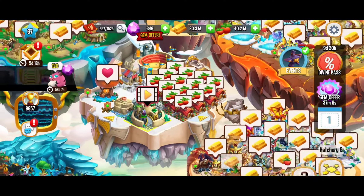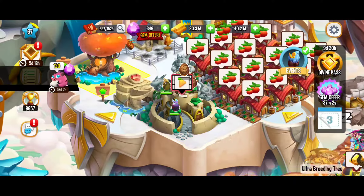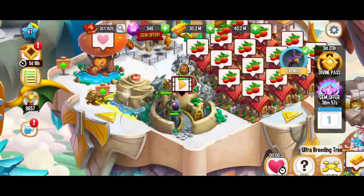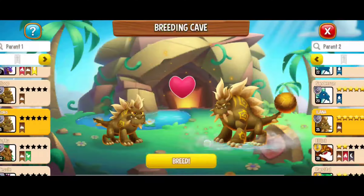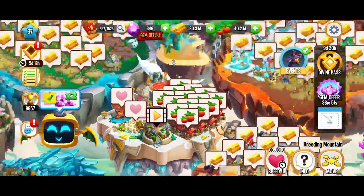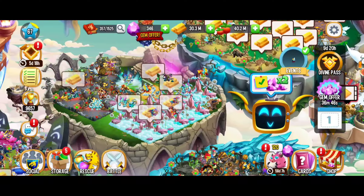We've got to hatch one more egg, so I'm going to do the same technique I used for breeding — just breeding and rebreeding the terra and terra dragons. That's looking great, doesn't take that much time — 15 seconds, it goes by pretty quickly. So we're going to have some eggs to hatch and those shouldn't be taking too much time. After that, the league battles.